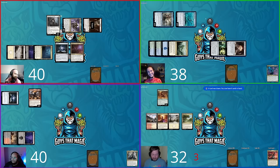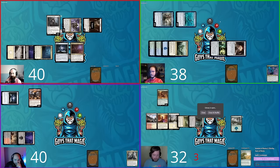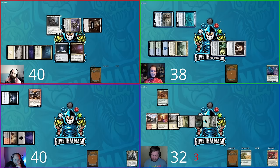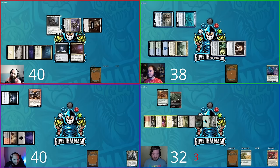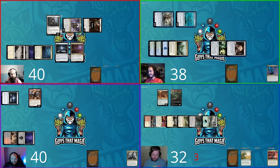Hunter untaps, plays Rogue's Passage, taps for green off Exotic Orchard, and casts Rampant Growth to grab a Forest into play tapped. He then taps three and plays Hunting Velociraptor — David says it'll come in tapped — and passes. Steven starts his turn, attacks Hunter for three, who takes it. Steven then exiles the top of Shane's library from Brazen Plunderer's trigger — it's Swiftfoot Boots.